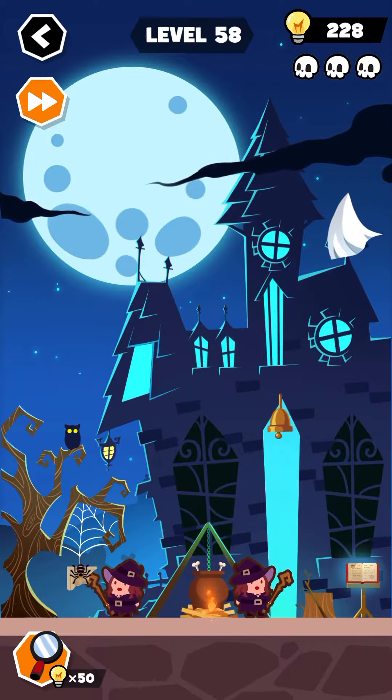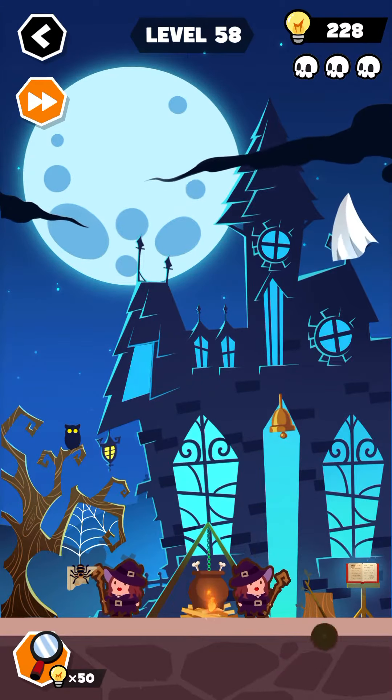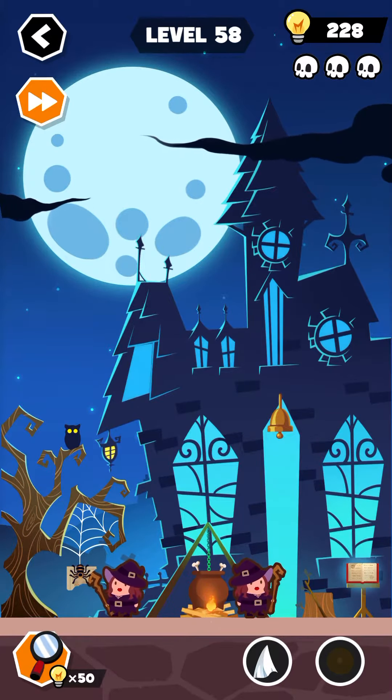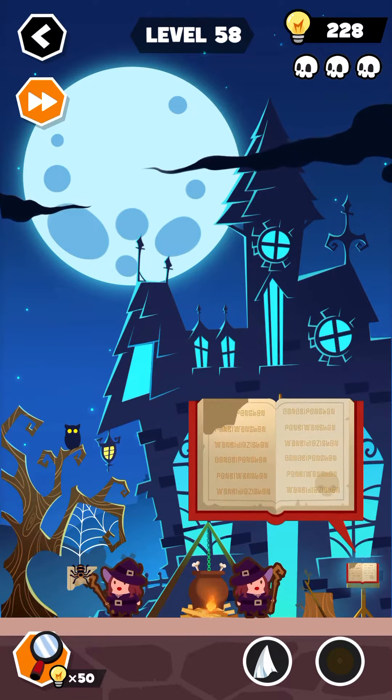Press the other rooms to get them illuminated, press the bell again and again, and now collect this item first. Collect this cloth as well, you will need it, and press this book here.